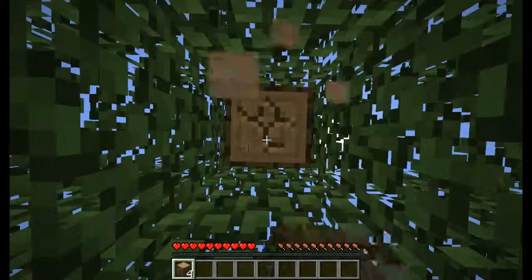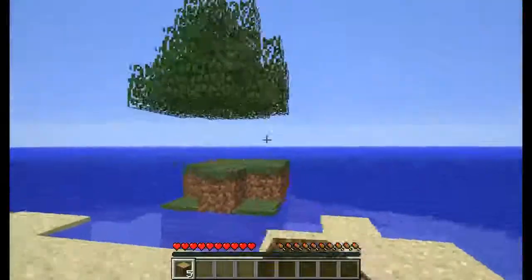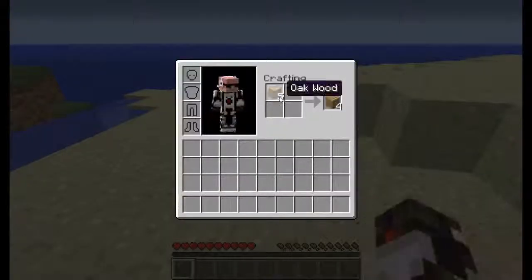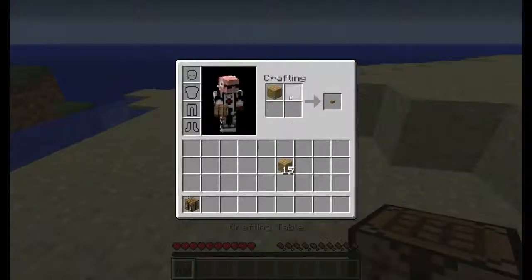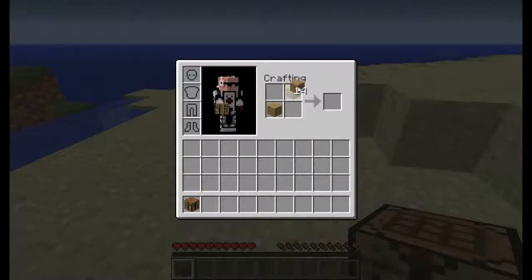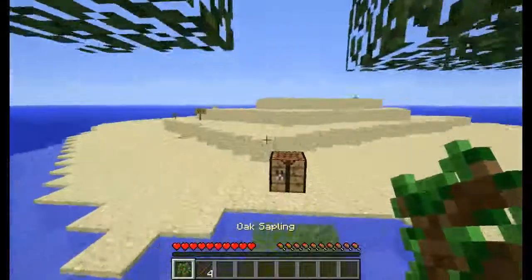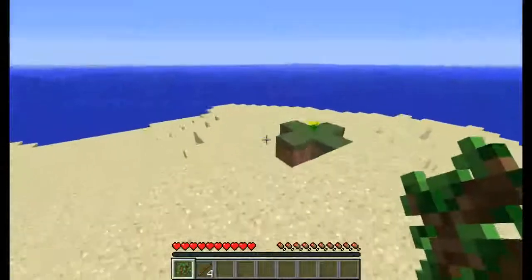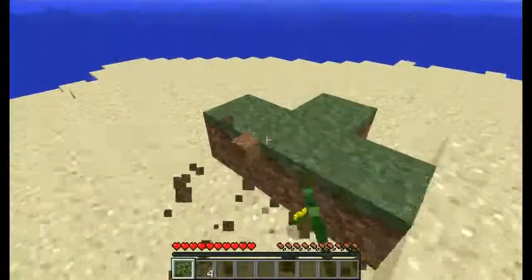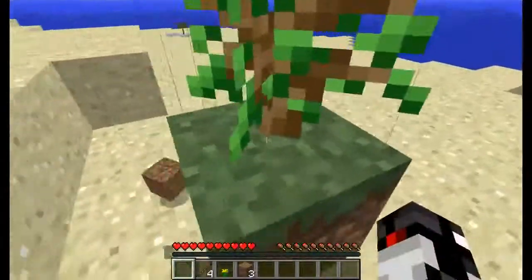Let me see how this works. We're just going to make a crafting table here. So we're going to make a wooden two-story house — that's pretty much how that's going to go. Yay, we got saplings this time! I'm going to go ahead and plant this over here then.